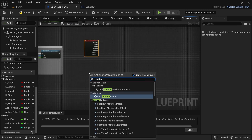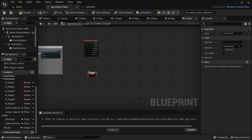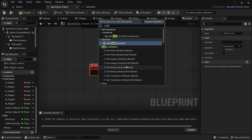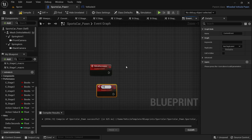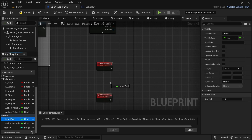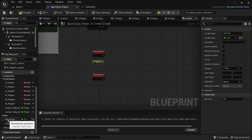In the sports car pawn event graph, right click and search for Custom Event and name it 'boost decrease'. Then right click again and add another custom event and name that one 'boost increase'. Drag in the boost fuel variable for both the boost decrease and increase.